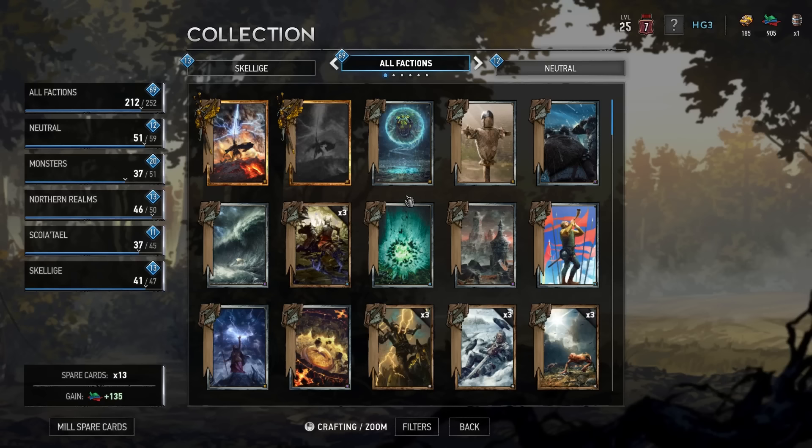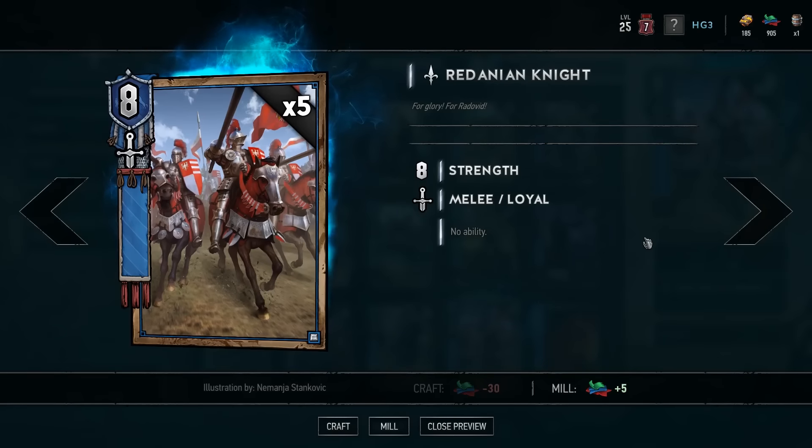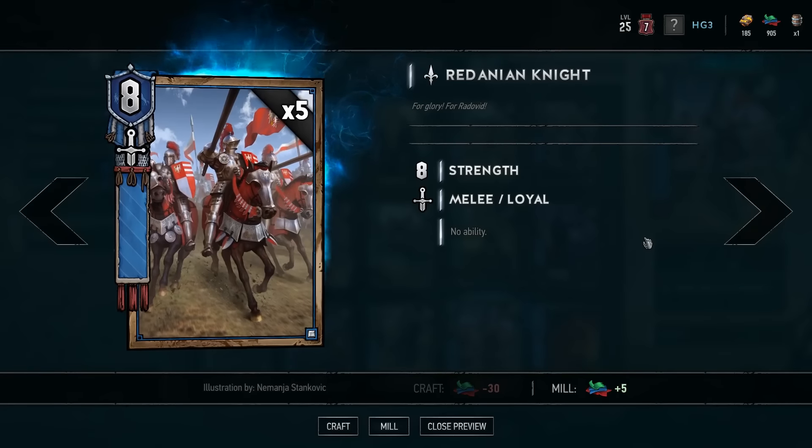Welcome to Gwent Game Theory episode number three. Today we're going to talk about bronze cards. The long and short of bronze cards is every card should somehow equal the number eight or greater.